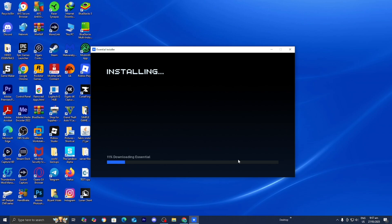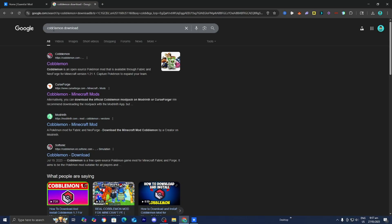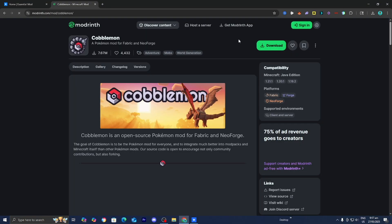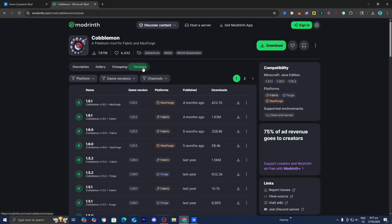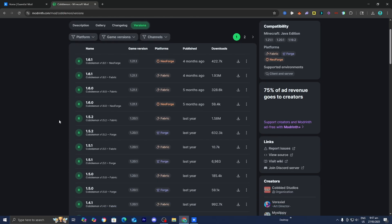Wait for it to download — it really shouldn't take too long. Once done, open a web browser again and look up Cobblemon download, then go to the official cobblemon.com website. Press Download in the top menu, which will bring you to the official download page. Go to the top menu again, press Versions, and find the version for Minecraft 1.20.1. We need to download Cobblemon for Minecraft 1.20.1 and make sure you select the correct mod loader — we're working with Fabric throughout this video. Make sure Fabric is selected under Platform, then press Download.